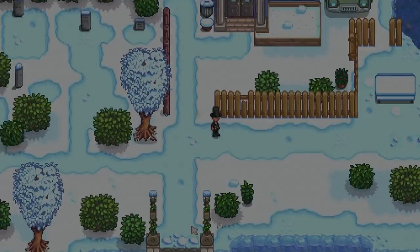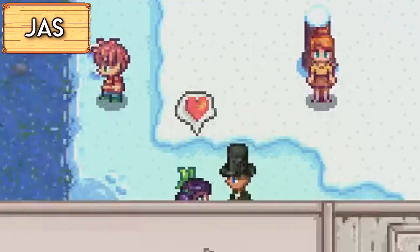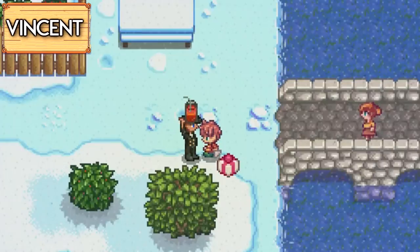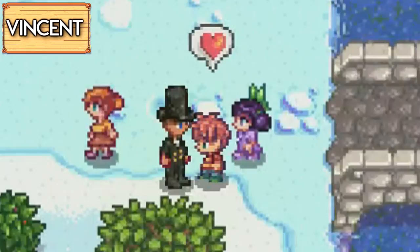Moving on to the young kids of Pelican Town, little Jas and little Vincent. Jas's loved gifts are fairy rose, pink cake, and plum pudding. And Vincent's most loved items are cranberry candy, grapes, and also pink cake.